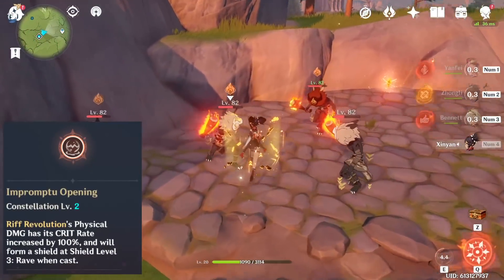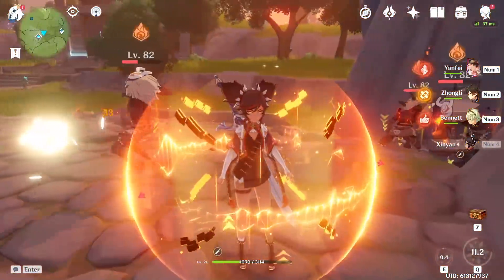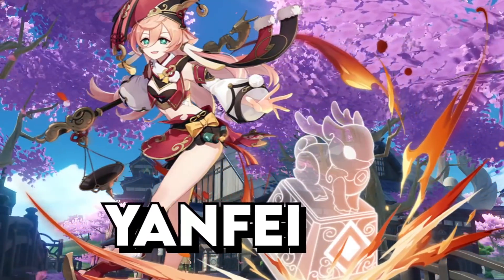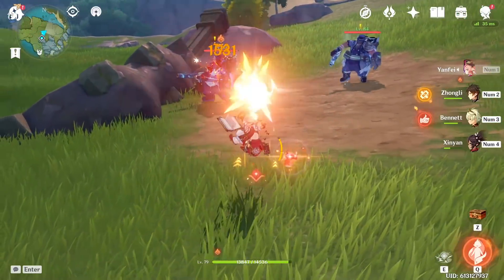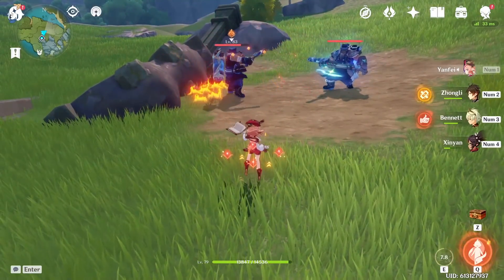If you have Constellation 2 Yanfei, you can build her as a burst damage nuke by building pure crit damage with a Black Cliff claymore. Just use Yanfei's skill at zero stacks — it's really the only nuance in her entire kit.